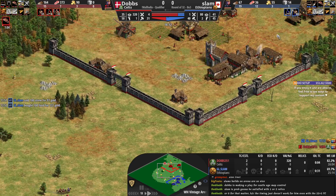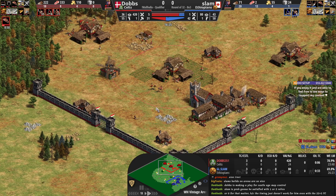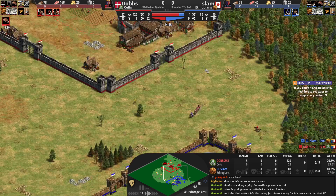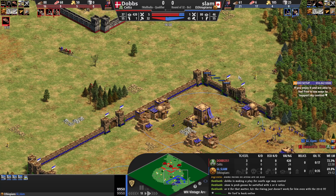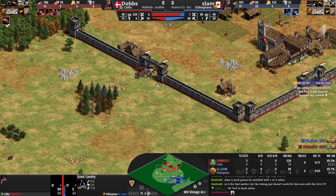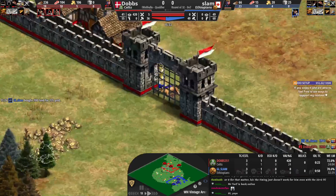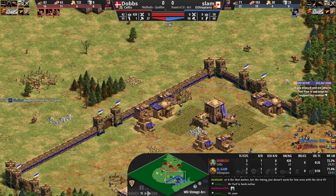Slam managed to get almost enough villagers on food to keep production from all three TCs, just needs a few extra farms. Dobbs on the other hand is on four food workers, which is not the best, though he has resources stacked up. Monastery is already out for the red player. Slam doesn't seem to be able to get any of the Relics at all. The Scout goes down, the Monk goes down, but the Relic is already inside behind the gate. Dobbs now has full map control and will be able to collect all five Relics.